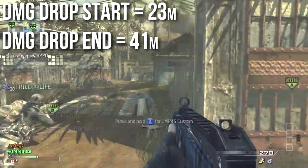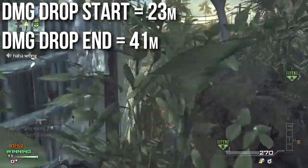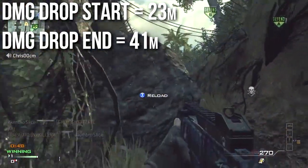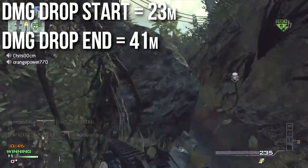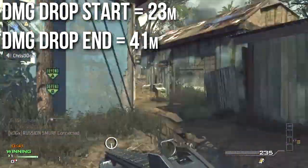The damage drop on this weapon is pretty average for assault rifles. Your drop distance starts at 23 meters, and the point at which your bullets do zero damage is at 41 meters. However, since your bullets to kill only vary between 3 and 4, this doesn't affect your time to kill too much — it's not really that important of a statistic.